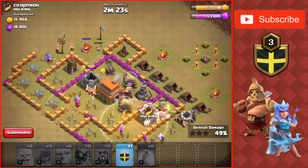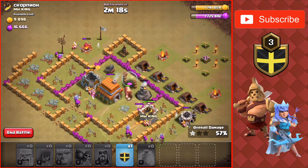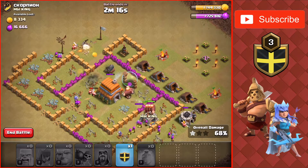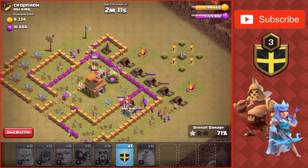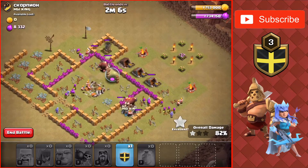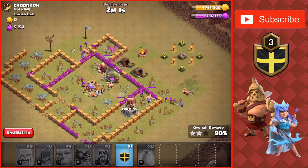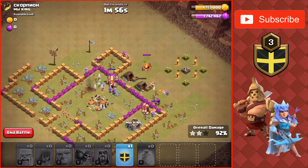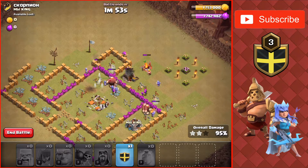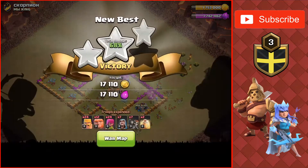Wizards are going into the middle of the base to take down the storages and the Town Hall. Last few defenses, we still have those Giants attacking the wall. We haven't used our Clan Castle, but we don't need it because there's nothing to take out the Clan Castle in the first place. Last final buildings — a couple mines and a camp — being taken down for a 3 star, making it 12 stars.